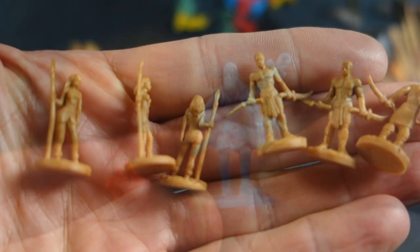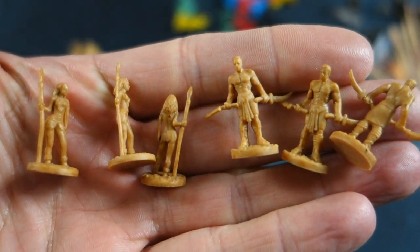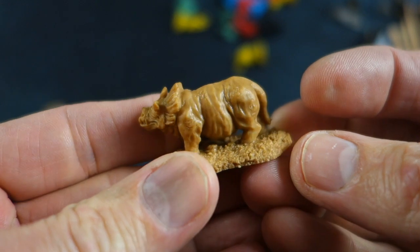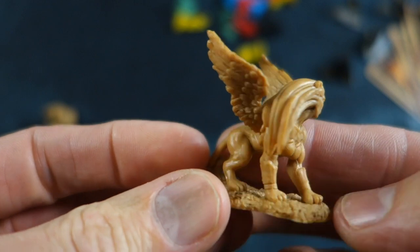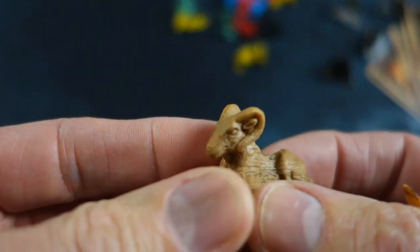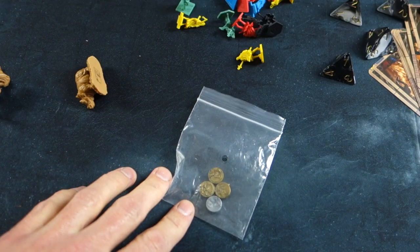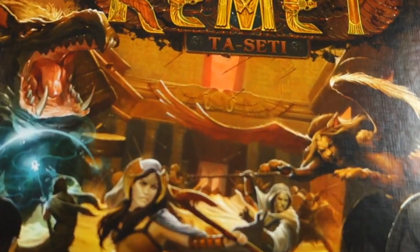We've got some little counters and these are our priests. Looks like there's a couple for each colour and they're all individual sculpts — actually there are two different sculpts for each colour. They have packed quite a lot of detail into these tiny little miniatures. We've got six mercenaries, three male and three female, which is good. We've got this strange hippo-looking thing, what looks like a sphinx, and a sort of ram-type creature. Some nice extra monsters, and a couple of little counters. That pretty much wraps it up for Kemet Tarseti.